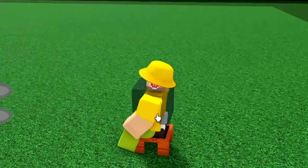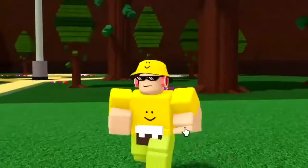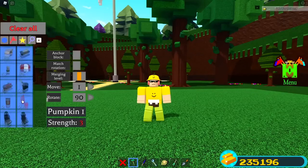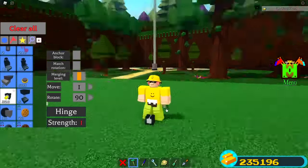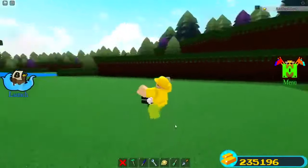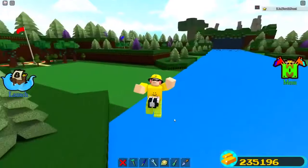Basically, any block you want can be attached to you — now this block is attached to me, and I've got a giant pumpkin on my face. You can literally attach any block no matter how heavy it is or how weird the shape is, as long as it's attached to this cake. There's also another glitch where you can fly around — it's just a cool little fly glitch.